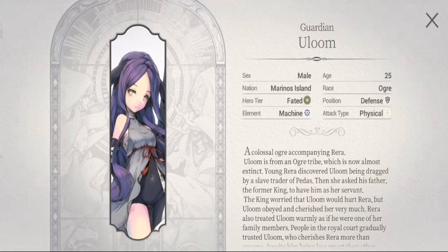So here we are at Ullum's hero story. Ullum hails from the nation Marinos Island. Her element is machine, her position is defense, and attack type is physical. Worth noting that Ullum's sex is male — she's an ogre in her original form, but this is her FC so she looks like a girl.